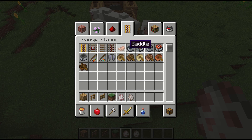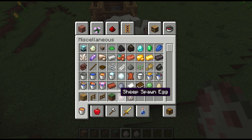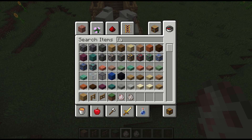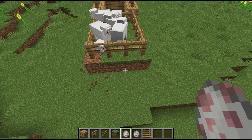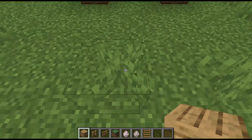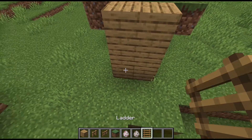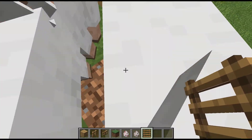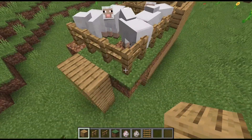Grab yourself a ladder — just search for ladders — and place them right here, because you're going to need to breed the sheep eventually. Then put some oak around so you can breed them.